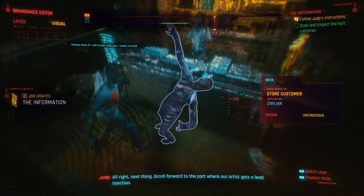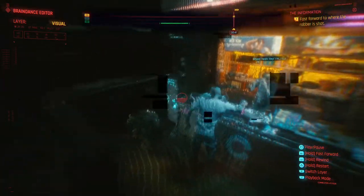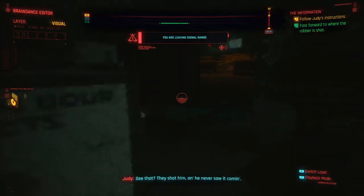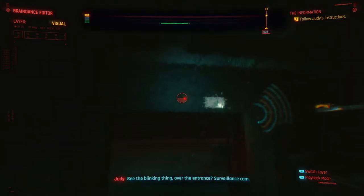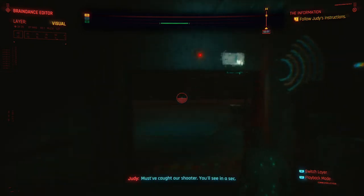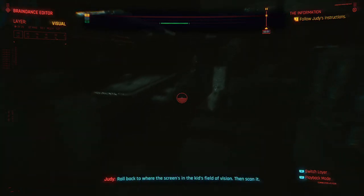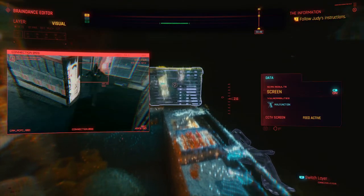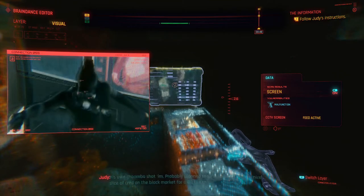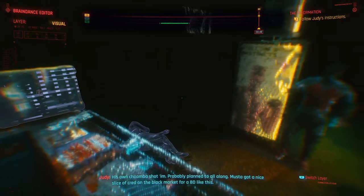Next thing - scroll forward to the part where our artist gets a lead injection. Now! Or I will fucking drop you! I swear to God! See that? They shot him and he never saw it coming. But you will. See the blinking thing over the entrance? Surveillance cam - must have caught our shooter. Cam feeds to the screen behind the clerk. Roll back to where the screen's in the kid's field of vision, then scan it. His own choomba shot him - probably planned to all along. Must have got a nice slice of cred on the black market for a BD like this.